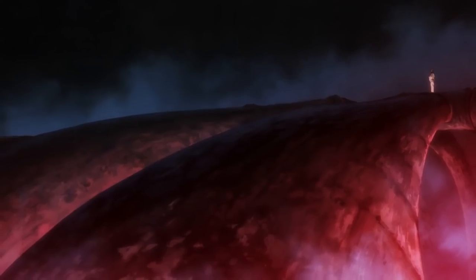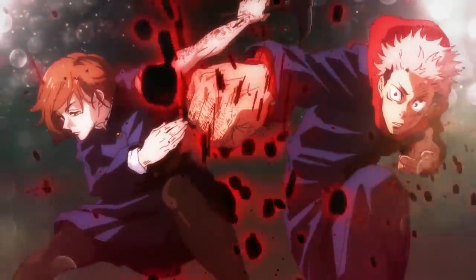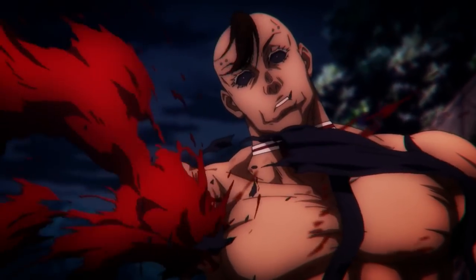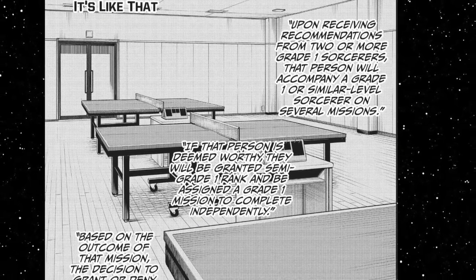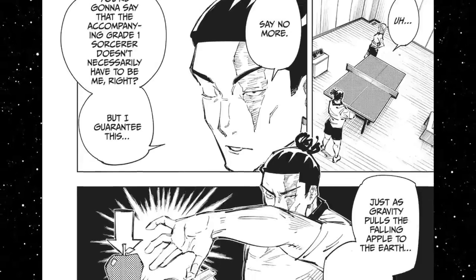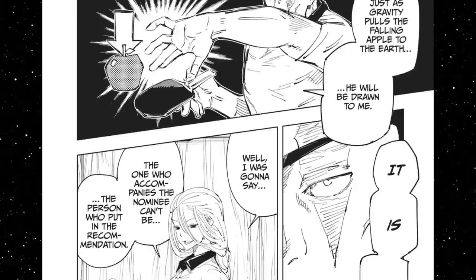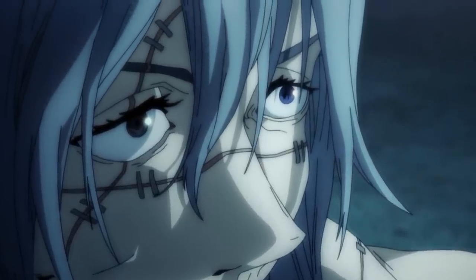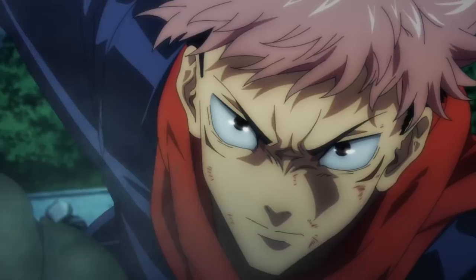Finally, let's talk about promotions — how does one acquire a higher rank in the system? The way to do this is rather simple. If you get a recommendation for an upgrade in status from someone of a rank higher than you, that gets sent off to higher-ups for them to sign off on you officially becoming that rank, although this only applies to Grade 2 and below. When it comes to Grade 1, you need two or more recommendations from someone of that rank who isn't your own teacher. After this happens, the nominee will attend missions with a Grade 1 sorcerer, but not with any of the sorcerers who recommended them. If they do well on those missions, they will be promoted to Semi-Grade 1, and after this will be sent out to deal with a Grade 1 curse on their own. If dealt with properly, they will finally be granted the rank of Grade 1 and all of the perks that come with it.